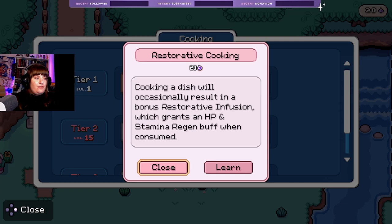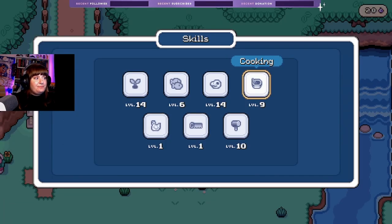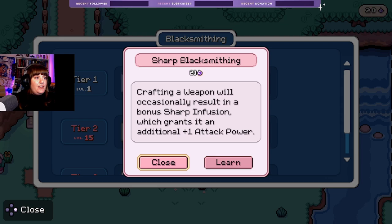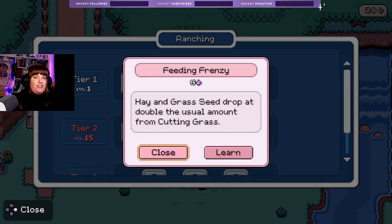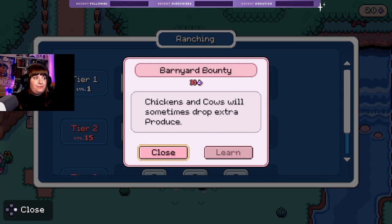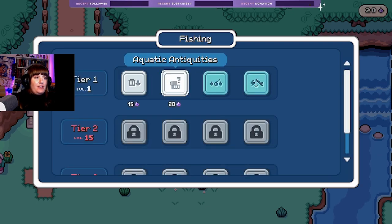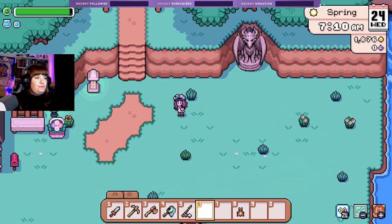'Cooking a dish will occasionally result in a bonus restorative infusion which grants an HP and stamina regen buff' — ooh, nifty! 'Recipes will sometimes drop from treasure chests.' I never really tend to be good with cooking in the beginning of these games. 'Crafting a weapon will occasionally result in a bonus sharp infusion' — hmm, nifty! Ranching — we're not really doing any ranching yet, it's going to take a while to get the barn. Let's do fishing — let's do the aquatic artifacts.